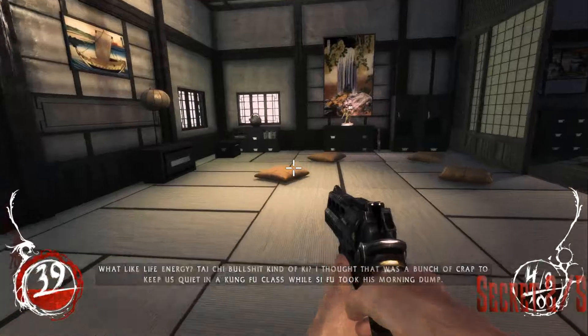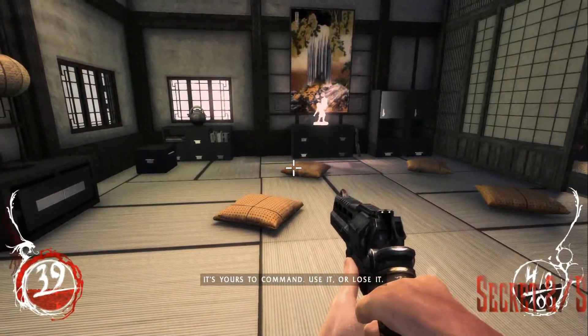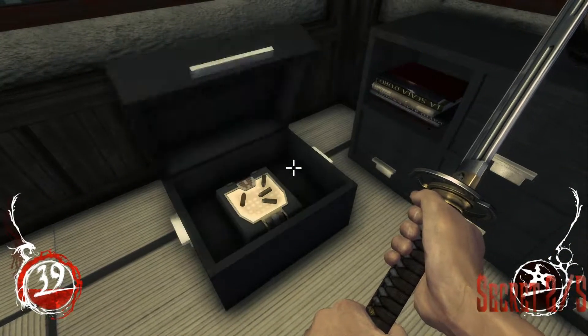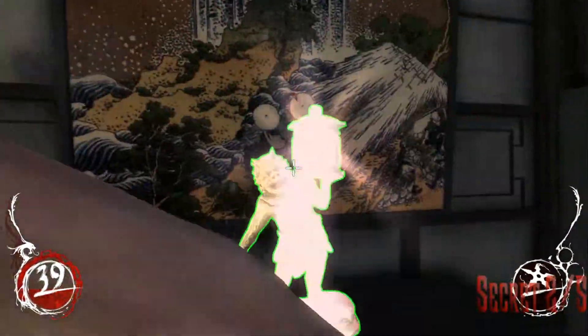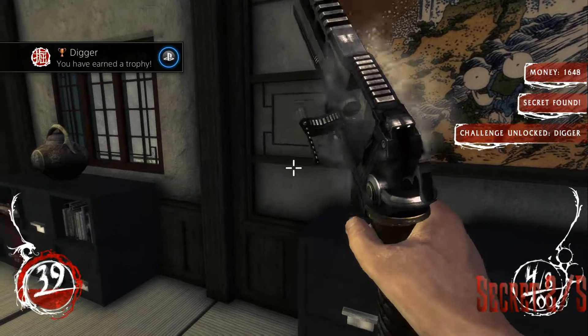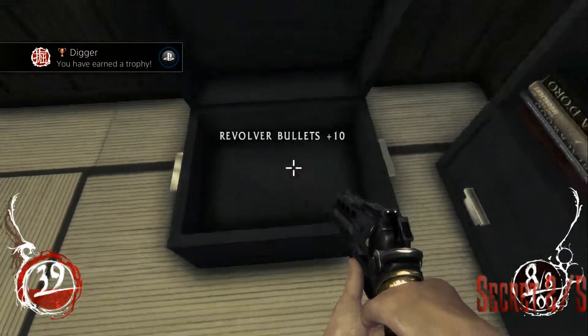You're just gonna pretend that you don't see the secret right there in front of you, try to switch to your blade, forget about the secret — and then you're gonna get it. That's how you get your second secret, and if you've been following along, this would be your fifth one, so you get the Digger achievement.